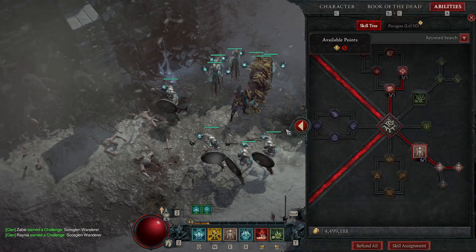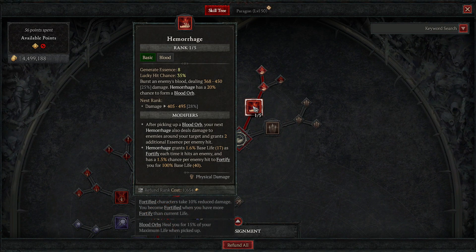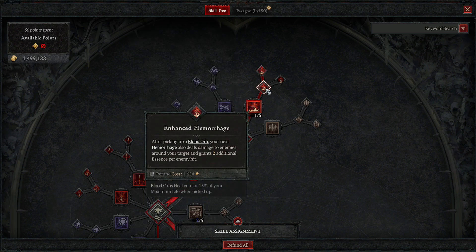Starting with the skill tree — the first thing you want is Hemorrhage, because number one it gives you essence back, which you really want for this build. On top of that it spawns blood orbs which give you 15% of your maximum life when picked up. With upgrades, whenever you pick up a blood orb, Hemorrhage will now do an AoE around your target and grant two additional essence.